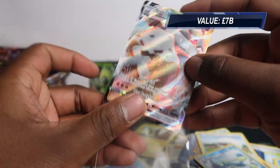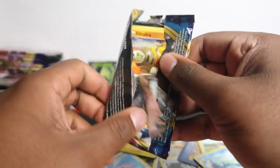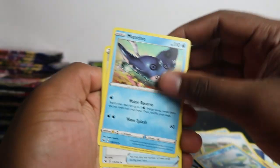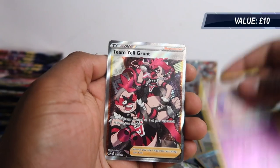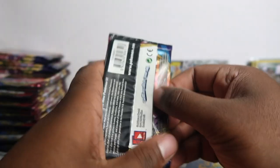We have like 15 Hidden Fates videos to edit and upload. If you want Hidden Fates code cards, subscribe because we still have Hidden Fates videos even though they're out of print and very hard to find. Mantine, Crushing Hammer, Switch, Silicobra, Yamper, Grookey, Cufant, Baltoy, Moschino — and Team Yell Grunt, the least popular full art trainer card. Even the rainbow version doesn't go for too much, around a tenner.